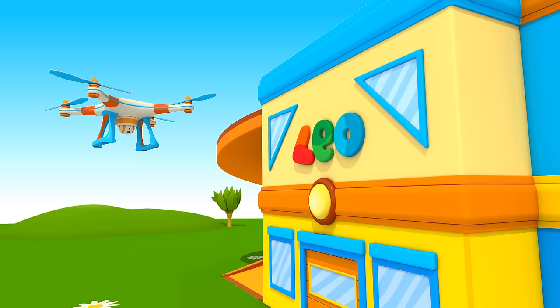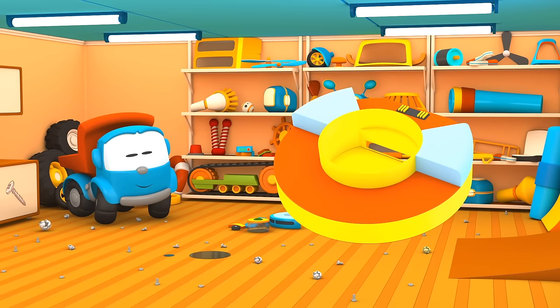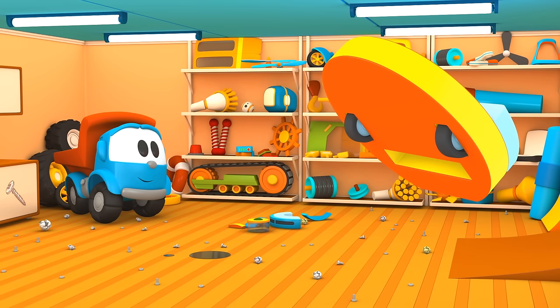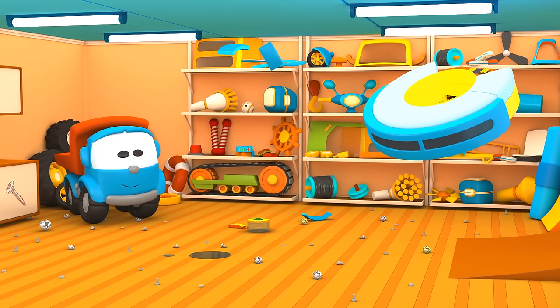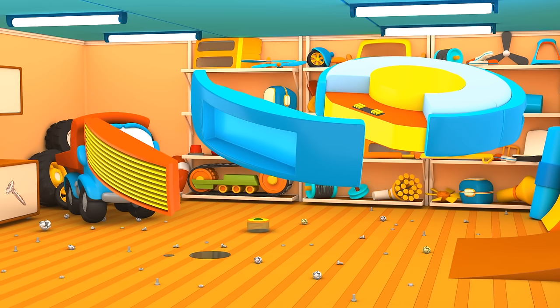Quadcopter also came to look at it! We'll build a round vacuum cleaner. And it has wheels like these. Now attach brushes. Trash container. Side caps. Air filter. Motor with power button.